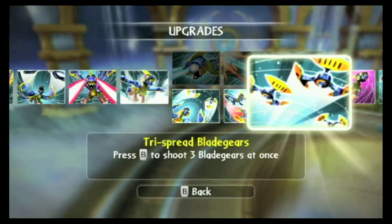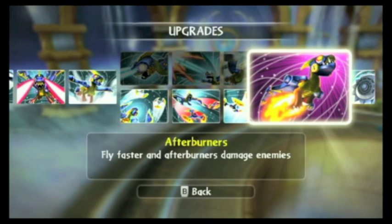And next, his soul gem. Afterburners — fly faster and afterburners damage enemies. So basically the fire will burn them.